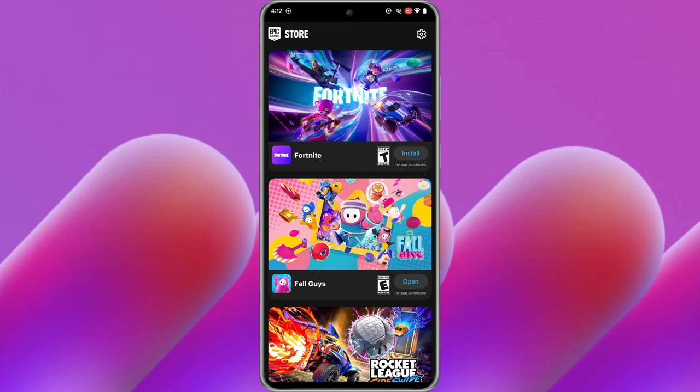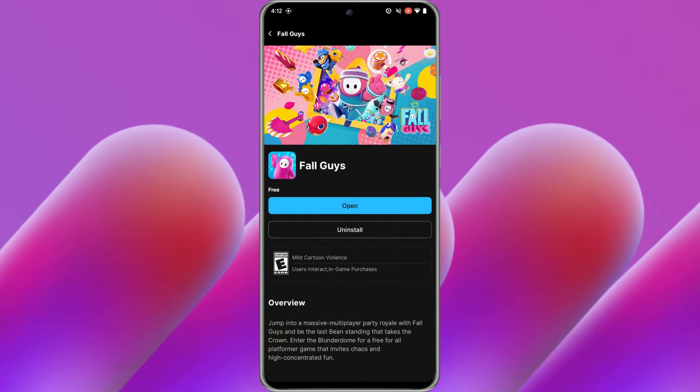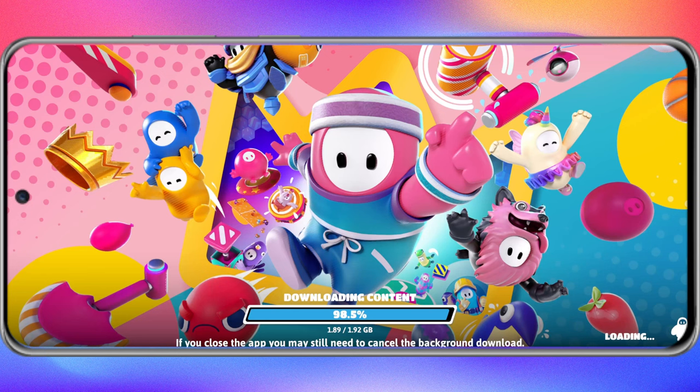Step 2: Log in or register your Epic Games account. After logging in successfully, find Fall Guys on the main interface — it's the second one. It's very easy. Step 3: Download and install Fall Guys.